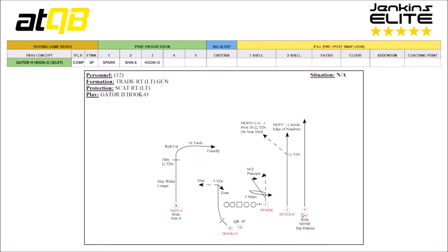The Z and the Y — the bender and the go — are not in this progression but their routes are still very important. The Z is on a bender: at 12 yards, if the field is middle-closed like cover 3, they stay on the seam and work up 2 yards inside the pro numbers. If it's middle-open — cover 2 or split safety — they break through 12 yards and their aiming point on the cover 2 post is 18 to 22 yards on the near hash. The go outside is a wide, must outside release — we want to get the defender's eyes turned away from where the Spark is coming, run him off with a go route from the Y.